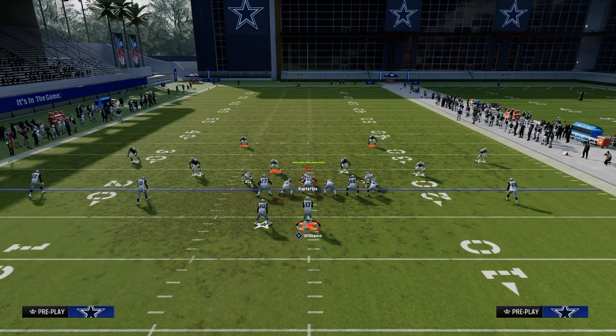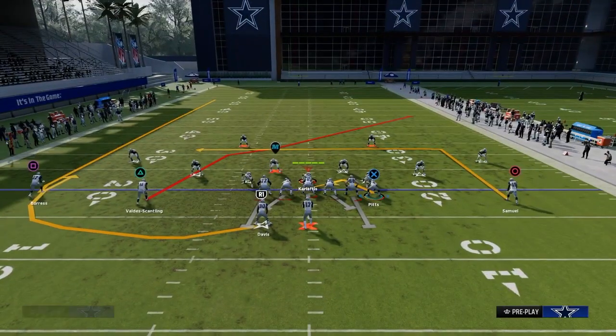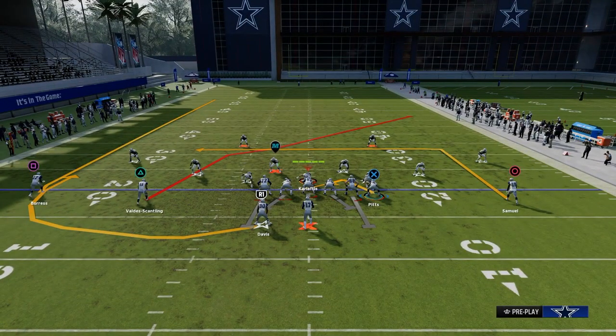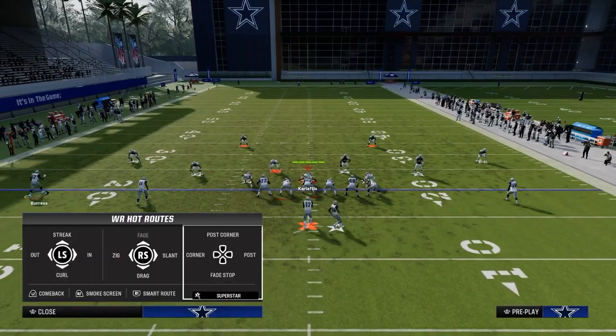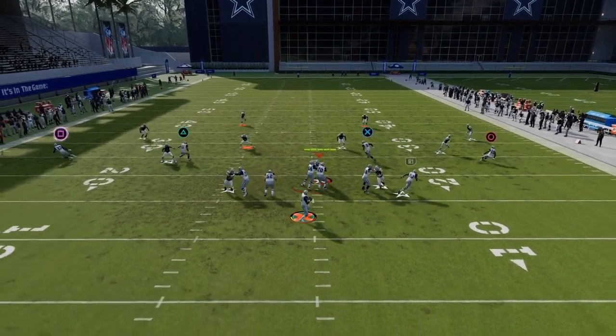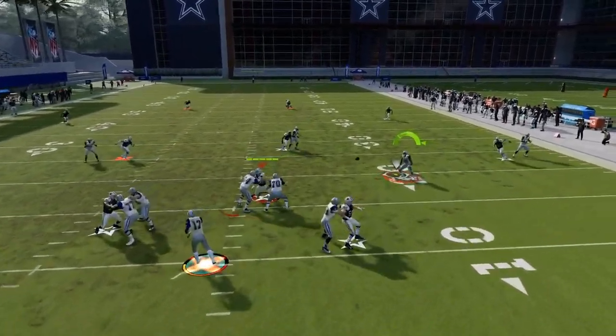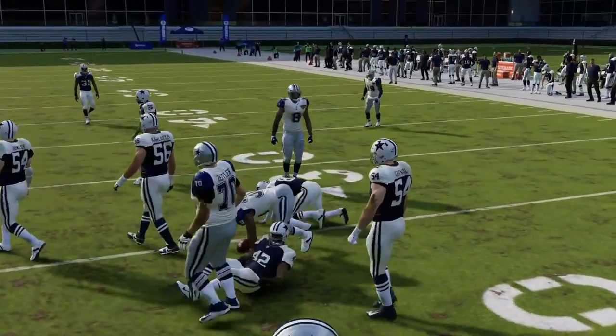The QB Sonya check has this little hook to the tight end which is really unique. One thing I like to do is hitch flat — you just pick who's open. It's really good against zone, a great little stick play, just something to change it up.